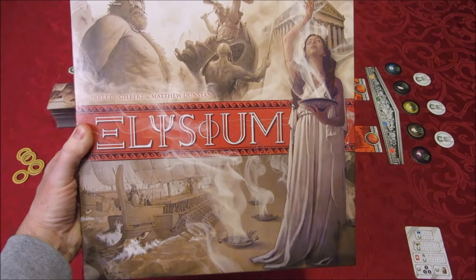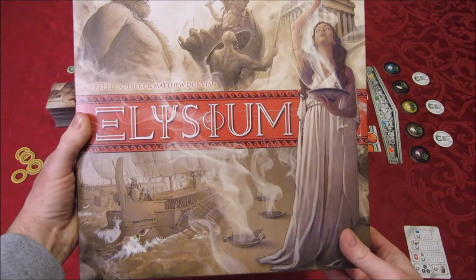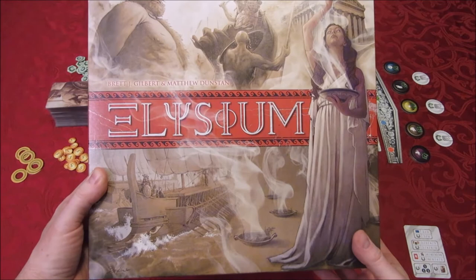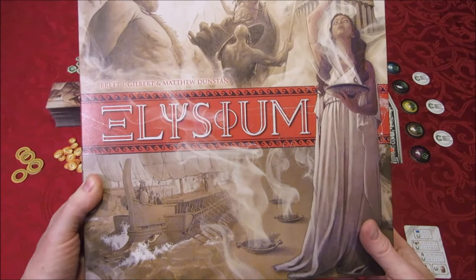Hi, and welcome to this episode of Dwiggy's Demos. Today we're going to show you how to play a brand new game called Elysium. This is a game published by Space Cowboys and Asmodee, designed by Brett Gilbert and Matthew Dunstan. It is an excellent game, hot off the presses. A friend who runs the channel Dad V Daughter Playthroughs got an advanced copy from Asmodee and loaned me his copy so I can do a Dwiggy's Demos to show you the gameplay.